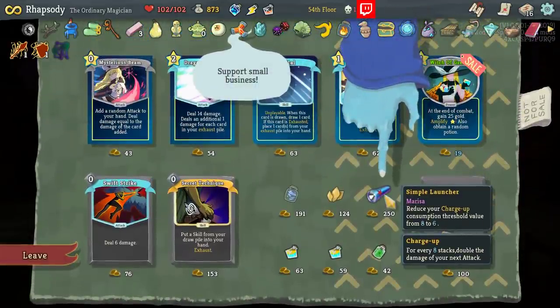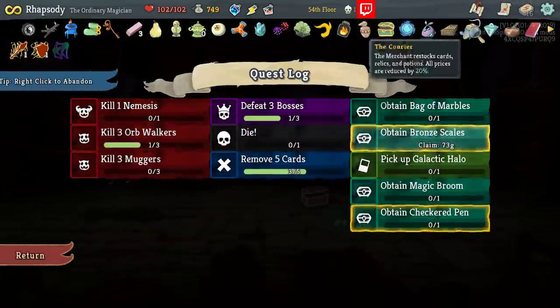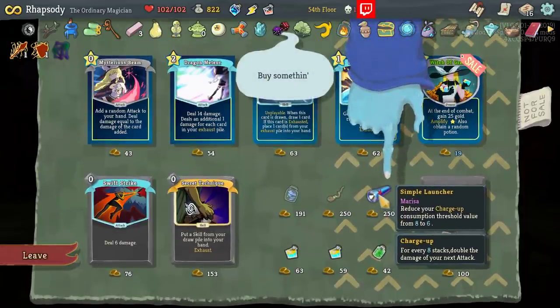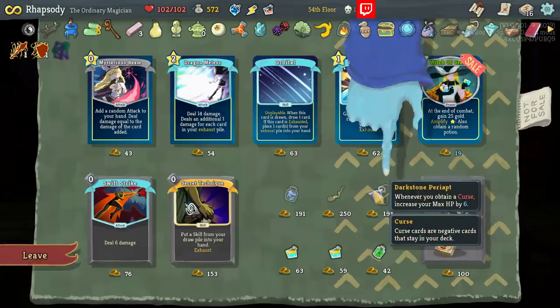Simple Launcher: reduce your charge up consumption threshold value from 8 to 6 — absolutely insane for us. We'll also take the Bronze Scales because that actually completes a quest, and then I'll take this Simple Launcher. This is supposed to be shop relics over here. Is Darkstand Perriot considered a shop relic? I suspect not. Peace Pipe: you can now remove cards from your deck at rest sites.